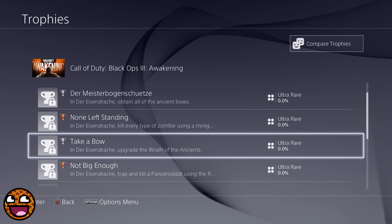Next trophy: Not Big Enough. In Der Eisendrache, trap and kill a Panzer Soldat using the Ragnarok DG4. That certainly sounds like a wonder weapon — the Ragnarok DG4, the death of the gods, this grand event in mythology. It certainly sounds like a wonder weapon in my eyes, and we're having to trap and kill a Panzer Soldat with it. What does that even mean? How exactly does one trap a zombie with a wonder weapon? Is this going to be some kind of bricklaying wonder weapon that forms a little wall and holds off the Panzer Soldat? Probably not, but I'm sure Treyarch have something damn cool up their sleeves.